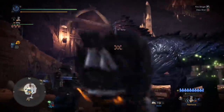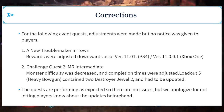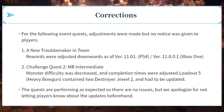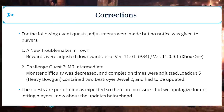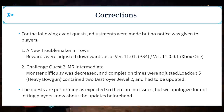Finally, there's one more list of corrections for event quests where adjustments were made but no notice was given to players. Number one: 'A New Troublemaker in Town' — rewards were adjusted downwards as of version 11.01. Number two: Challenge Quest number two master rank intermediate — monster difficulty was decreased and completion times were adjusted, and loadout five heavy bowgun contained two destroyer jewels and had to be updated. The quests are now performing as expected and they apologize for not letting players know about the updates beforehand.